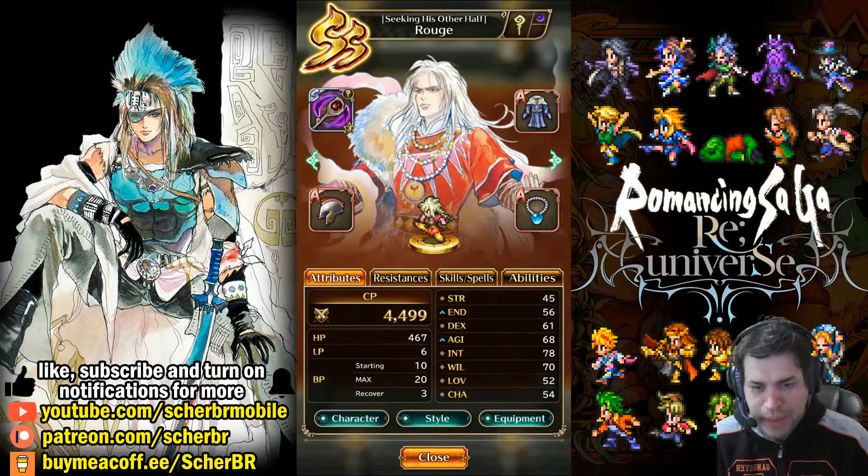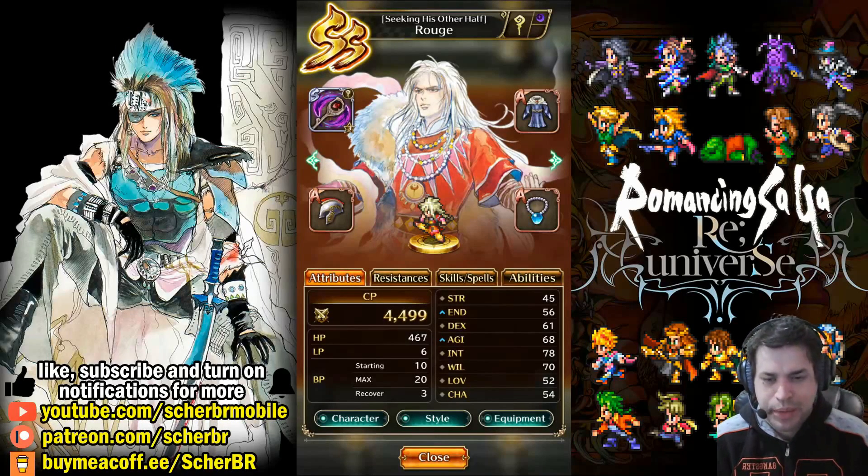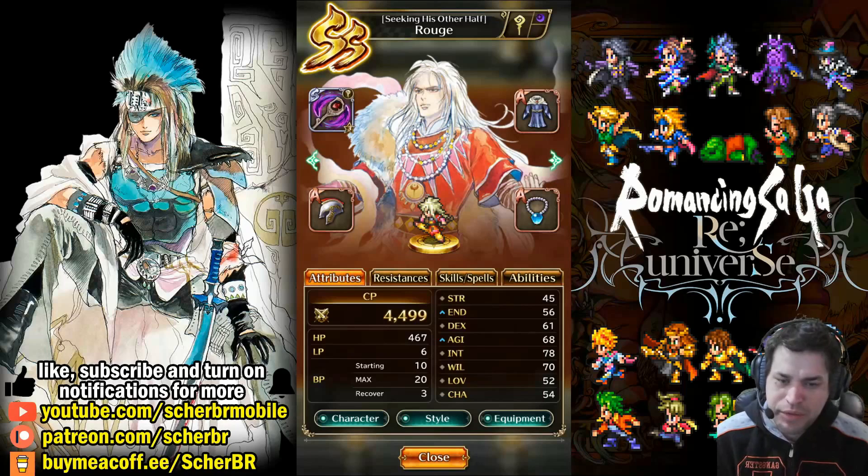Hey guys, what's up? This is Shark Talkin' and welcome back to my channel. Today's video is about the Romancing SaGa universe, and we'll be talking about Rouge seeking his other half. This is the name of the style of this Rouge. It's an SS style and you can actually farm for him.